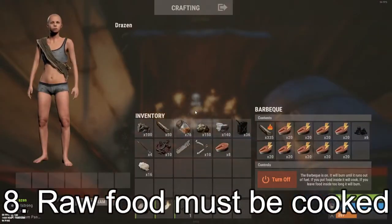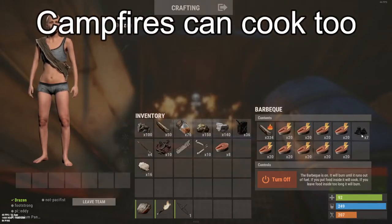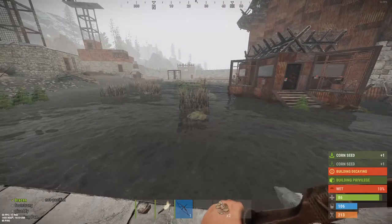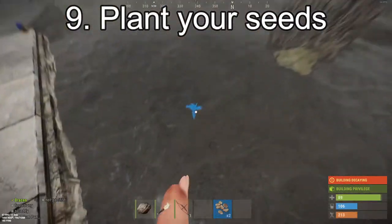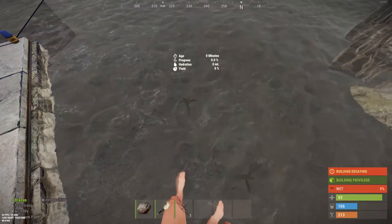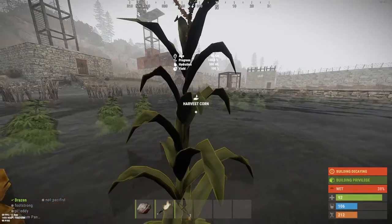The barbecue can be used to cook a lot of food at once. Make sure you leave enough room for charcoal and the actual food you're going to cook. Sometimes food gives you seeds which you can plant, and they'll eventually grow on their own — this will be food you can harvest.